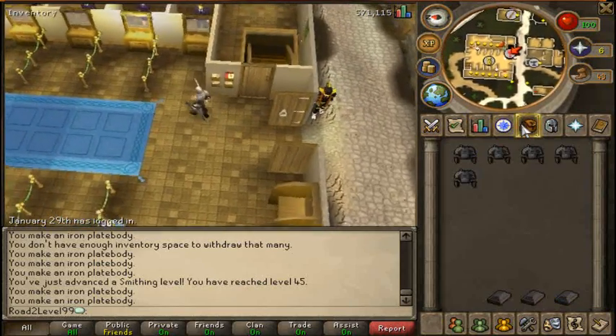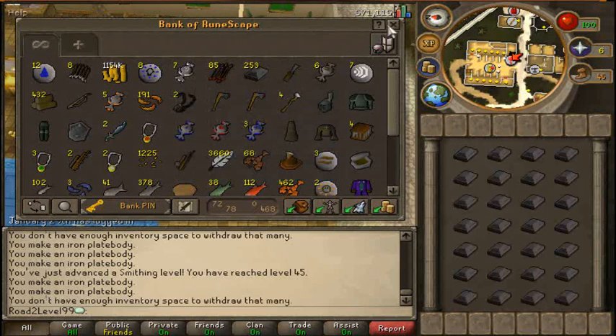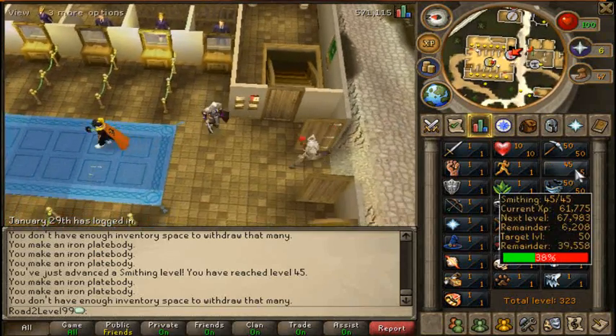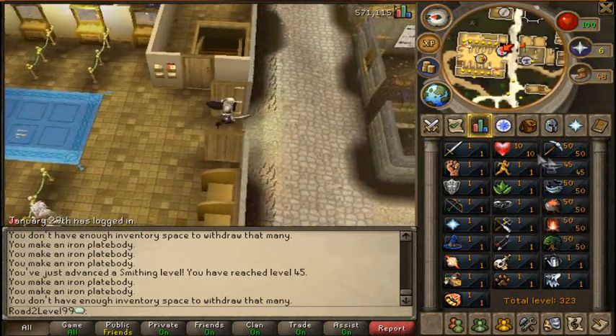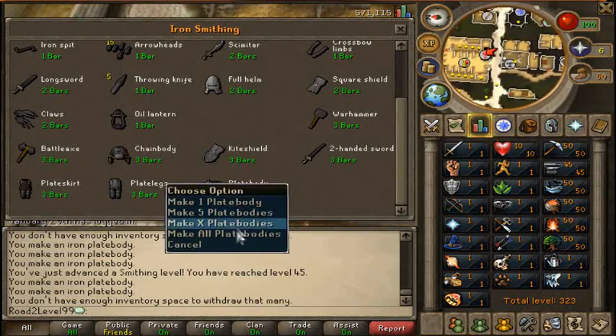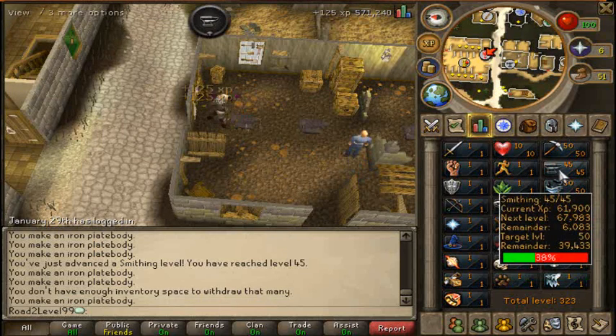Bank, deposit all these, and drawn another whole inventory full - going to the anvil again. We've got 39,558 experience to go, and we're 38% of the way through.